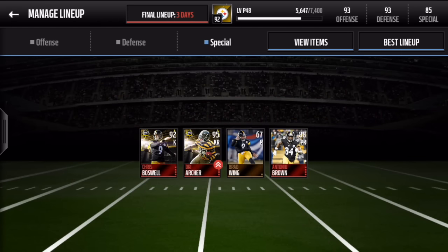He does have an all-Steelers special teams which is pretty good: Chris Boswell as kicker, Dre Archer as kick returner, Antonio Brown as punt returner, and a regular Brad Wing at punter. That was the overview of the lineup — let's hop into some gameplay.